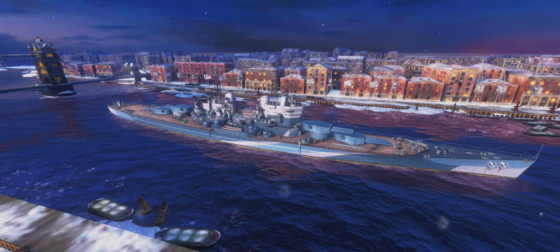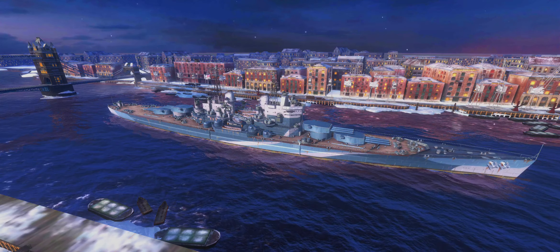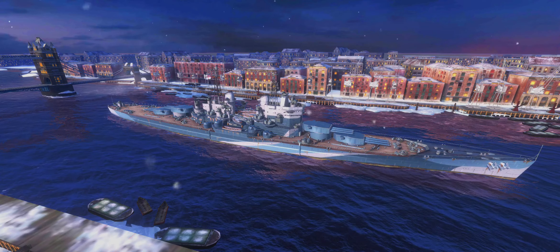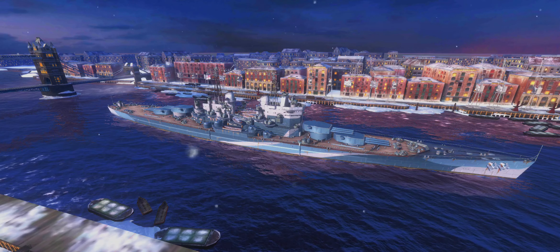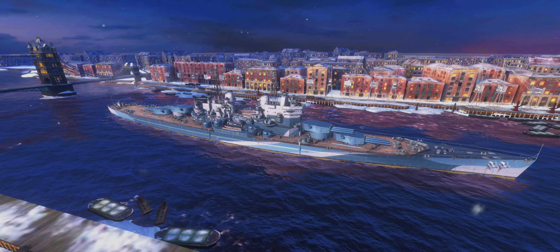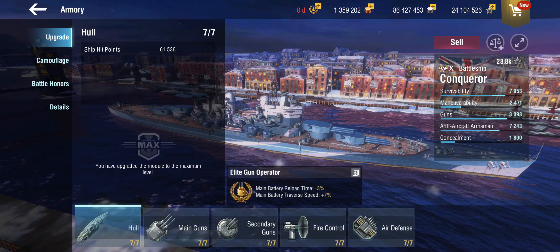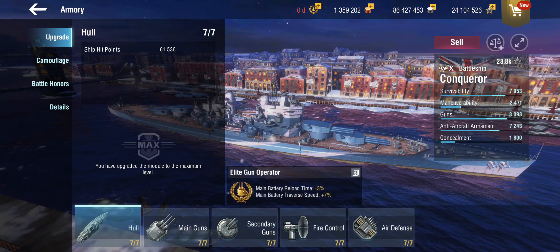As you might have seen in the intro - no, alright, that's it for today, thanks everybody. You still here? Yeah, I was joking. The one thing I decided was that no, the Conqueror is still crap if you set her up like a normal battleship. So I started trying to think a little bit outside the box. The Conqueror is basically a Lion with another gun turret, which did not necessarily fill me with confidence.